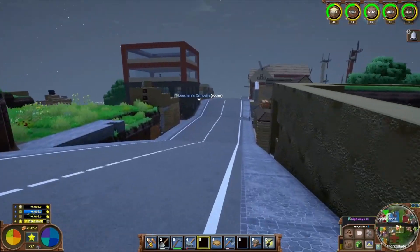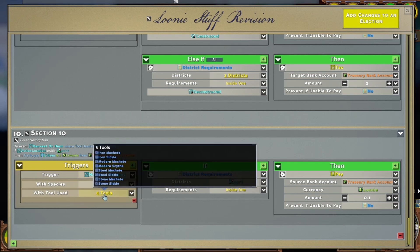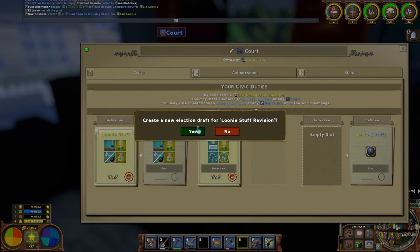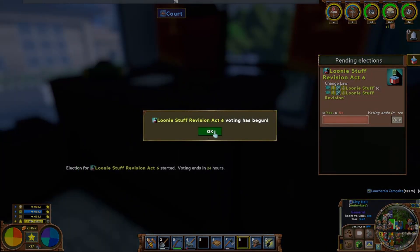I added a new law to pay people whenever they mow the grass in the park. The law triggers on a harvester hunt using these eight tools — basically all the sickles, machetes, and scythes — and it needs to be in the park district. If it is, the government pays from the treasury in the amount of 0.1 loonies — a dime every time you mow the lawn. Actually, let's make it 0.2 — you get 20 cents, two dimes every time you mow. I'm going to force this through since I'm the supreme leader.